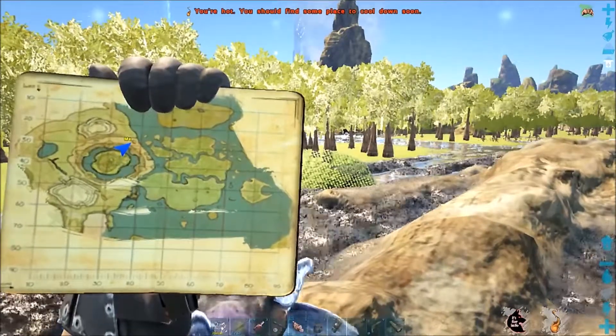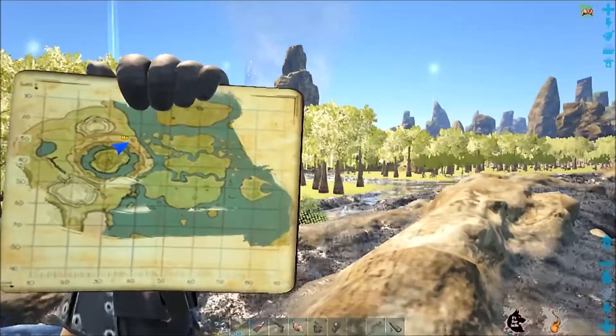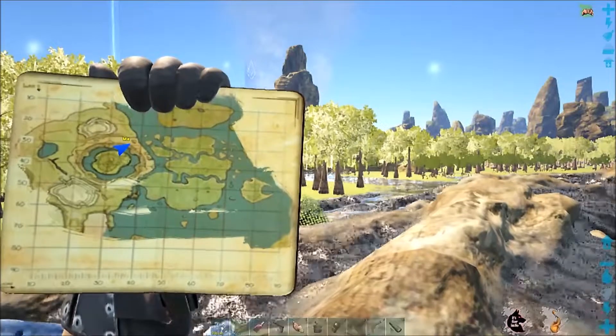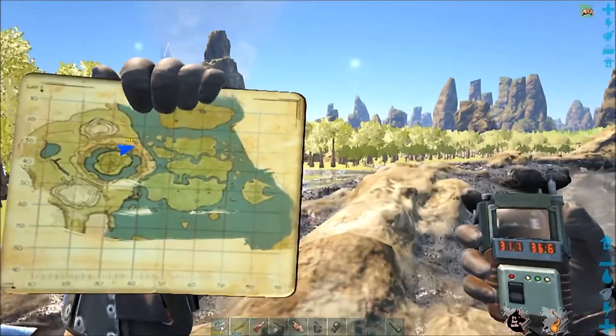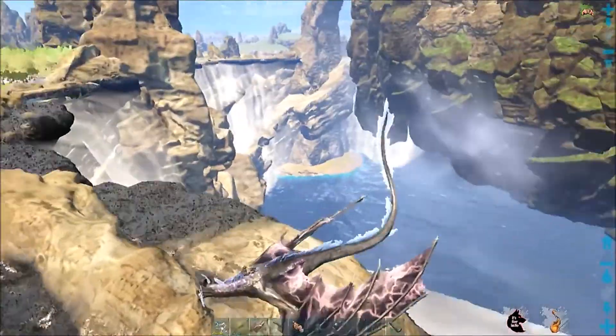Let's look at where we are on the map. You're going to be right above on the northern section of the big main island in the center. Your exact coordinates are going to be 31, 36.6 — that's all you need, and a flyer.